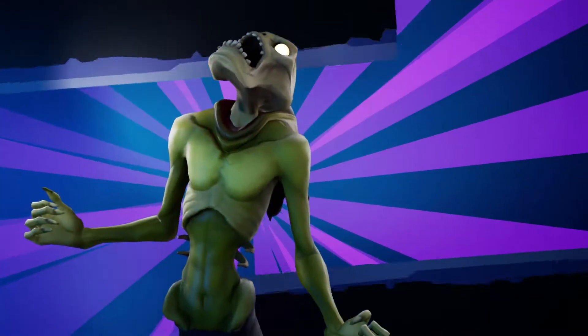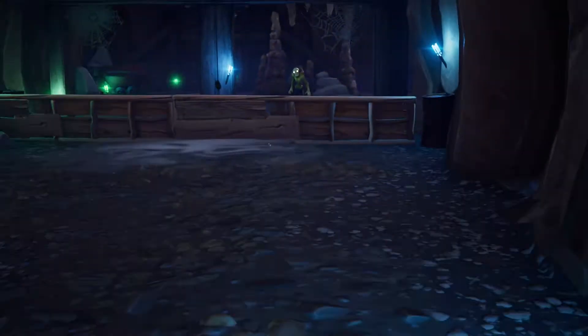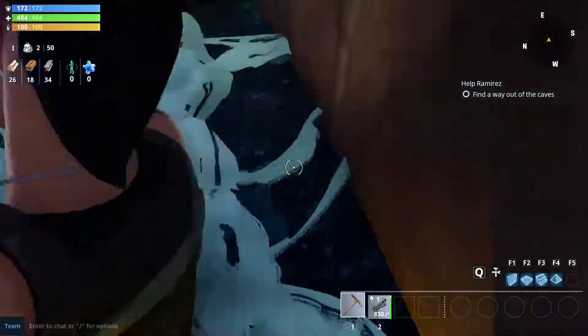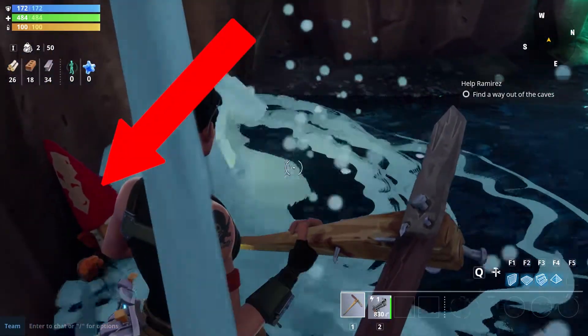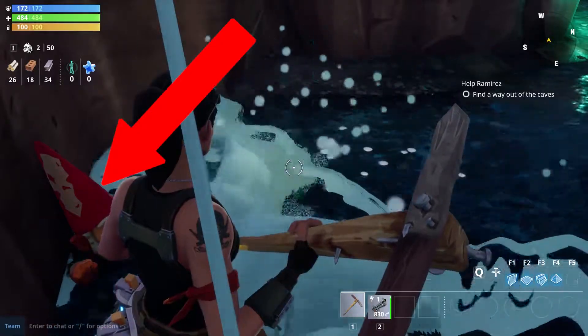The first secret can be found immediately after fighting off your first wave of husks inside the cave. There's a waterfall to your left and you have to struggle with the camera a little bit, but eventually you'll find a garden gnome behind it. Garden gnomes are important because they have a high chance to drop rare loot when they're destroyed, so you want to keep an eye out for those throughout the game and destroy them whenever you find them.